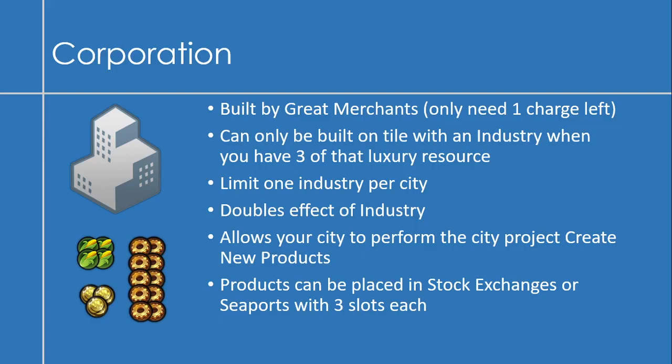Products are like having the industry benefit in another city. When you create a product — say a wine product in a city with a corporation — you can move this wine product to any city with a stock exchange or a seaport, and that city will get the effect of that industry. The base benefit of a corporation is plus four food, plus three gold, and plus ten production. And the corporation replaces the industry, so you swap out the industry and get the corporation instead.